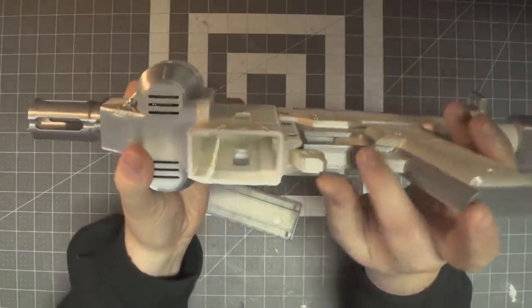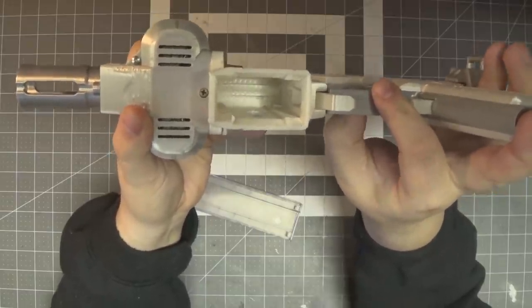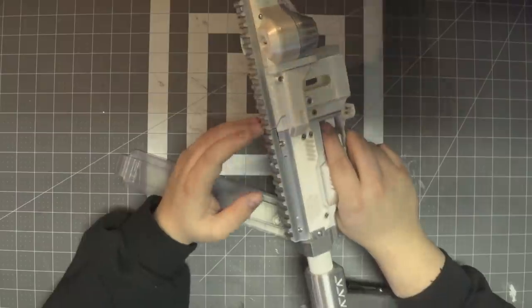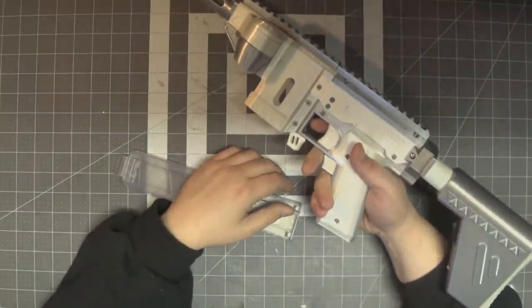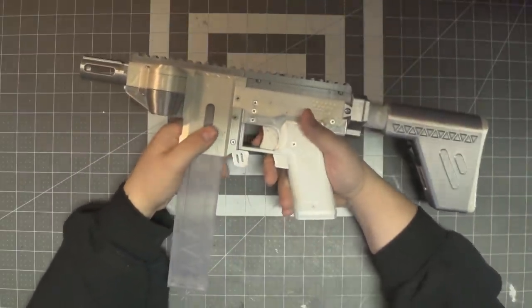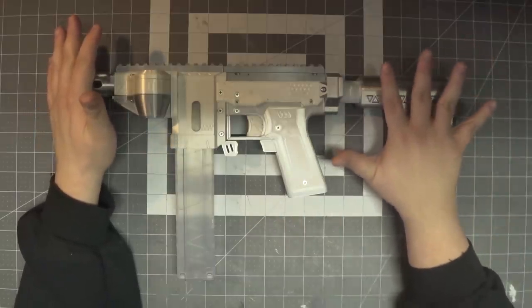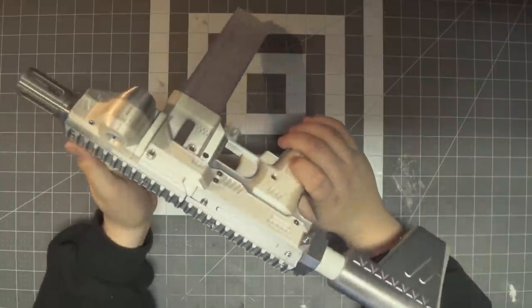The trigger is amazing — it's a geared trigger and it is buttery smooth. It feels just like using the Hail Fire, except in a much more compact, comfortable package. This is built from the ground up to use half-dart mags, so you can imagine the overall size: it's absolutely tiny and thin, even with a stock attached. The giant wheels on the side do affect the thinness, but that's probably a good tradeoff.